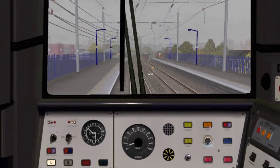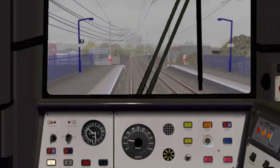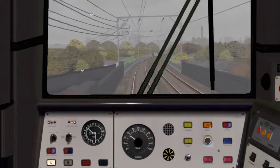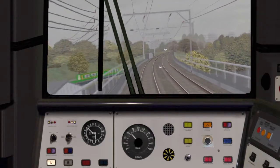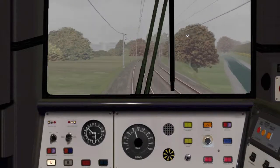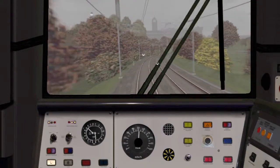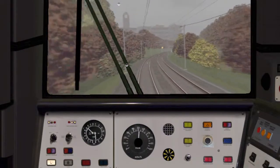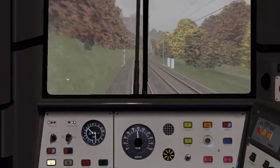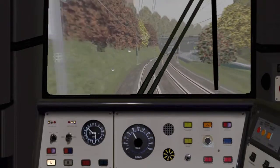Putting it into power. Passing Selly Oak, the next stop is University. I assume the University of Birmingham is more than that. Got a single yellow — the next signal is down for it. The speed limit is also up.